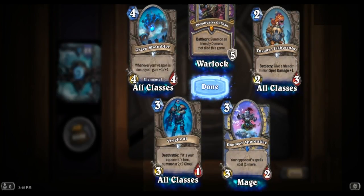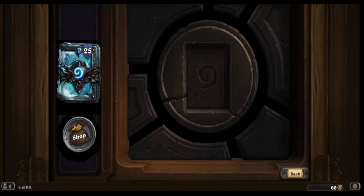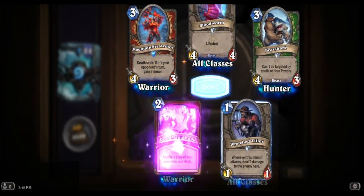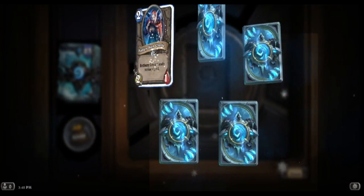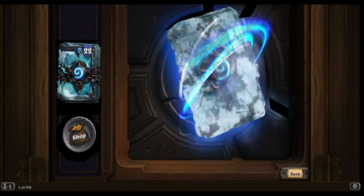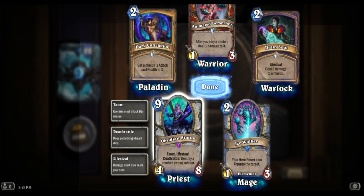He gets life steal too. We still have 25 to go - it doesn't even matter what else we get. Dead Man's Hand: shuffle a copy of your hand into your deck, that's pretty dope. Death Revenant. We got the Obsidian Statue: taunt, life steal, death rattle - destroy a random enemy minion. I'll take it.